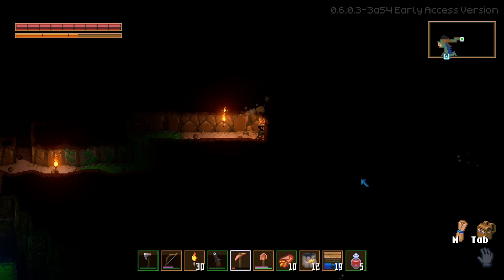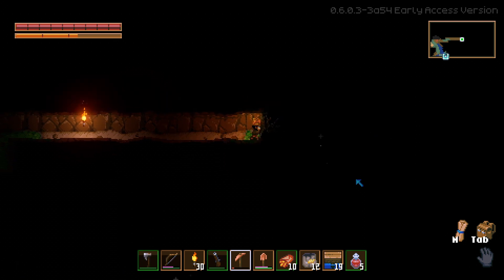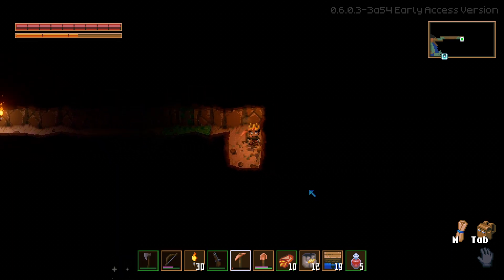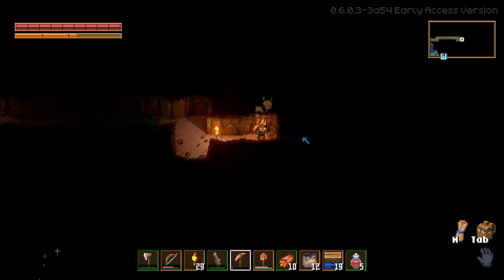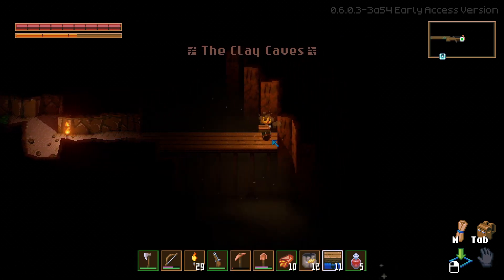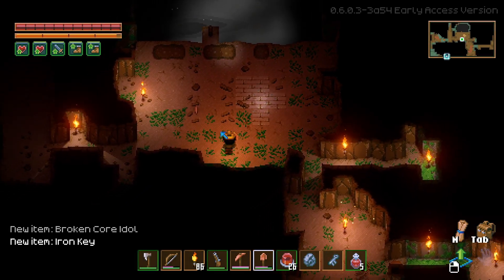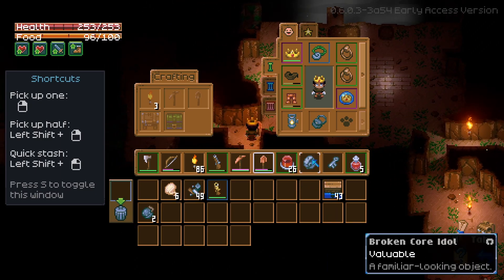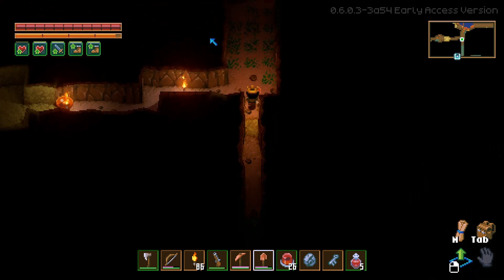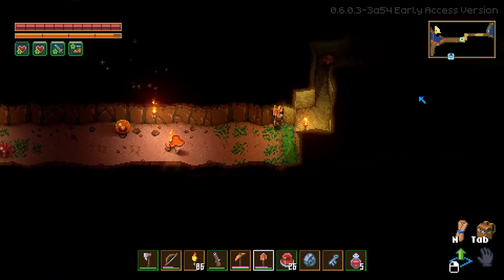Turf wall. The clay caves — okay, cool. Iron key! Okay — I haven't found an iron chest yet, that'll be exciting. Hopefully I get something cool. I'm just gonna open it and it's gonna be like 10 tin and it's gonna be fantastic.